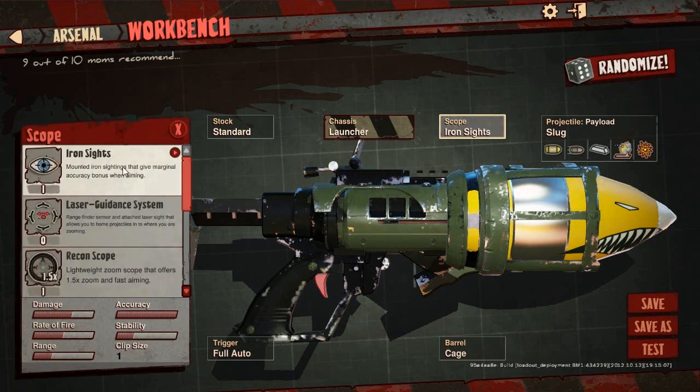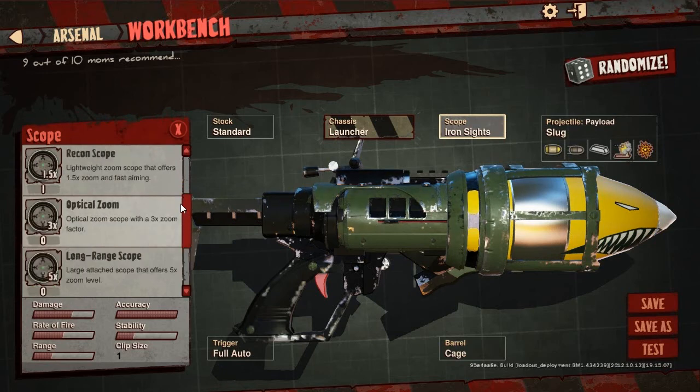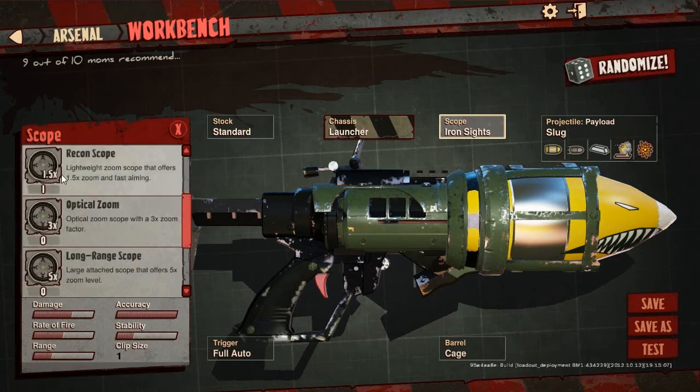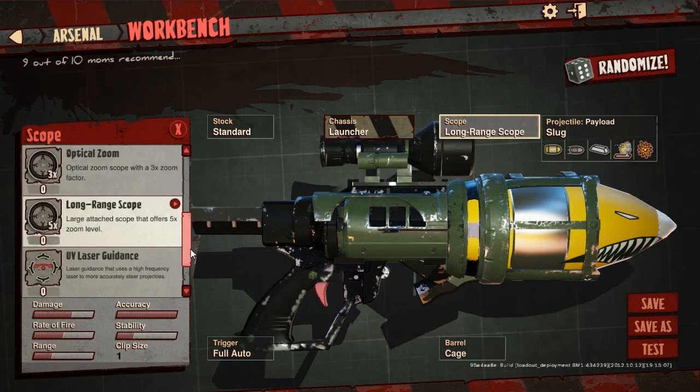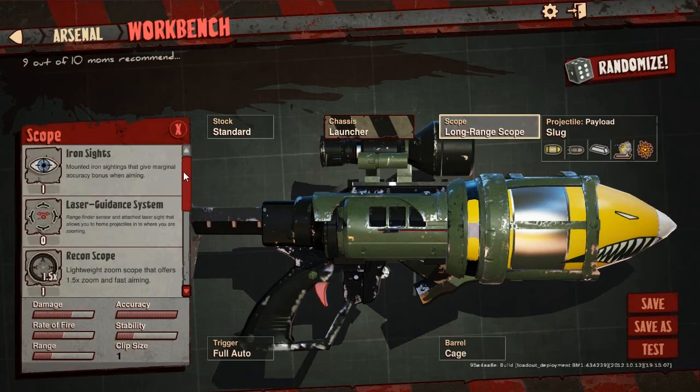Let me show you all the scopes available: of course the iron sights, and then the laser guidance system, which is a range finder sensor with an attached laser sight that lets you home in on projectiles where you're zooming. There's also the UV laser guidance — I always use the UV, it's apparently more accurate with steering. Then you have actual scopes like a sniper scope that blacks out the rest of the screen, and remote control which attaches a camera to where you're firing.